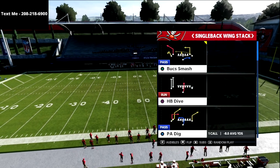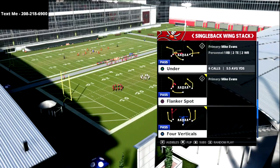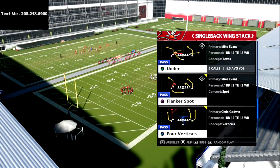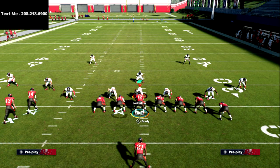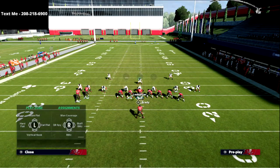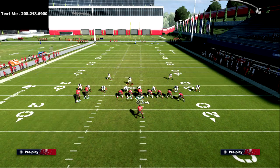In this video we're going to be going over the flanker spot out of the play single arrow, the formation single back wing stack. We're going to show you how to use this as one of the better snap throws in the entire game, especially against the cover three meta mabel coverage that you're going to see online.